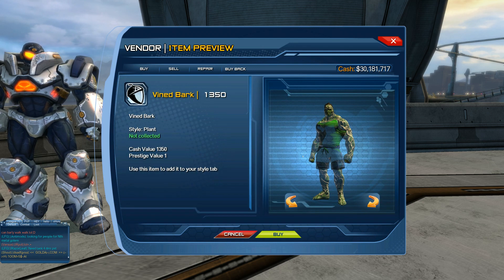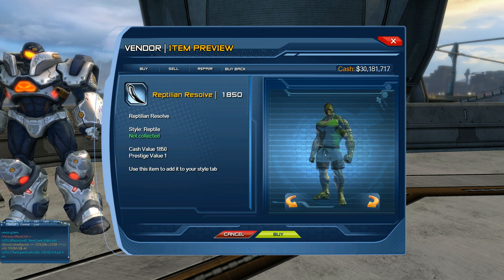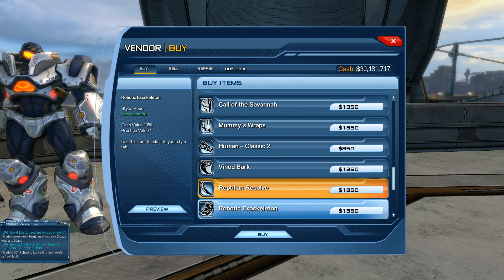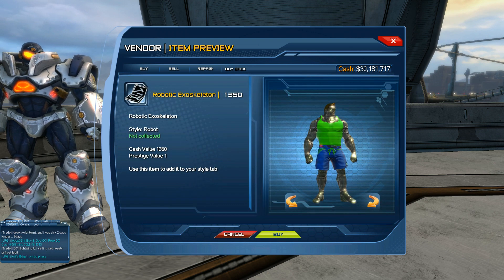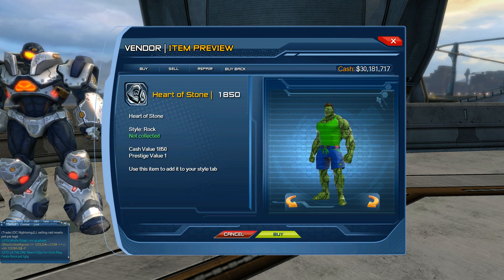Then we have Vine Bark — if you want to create a tree-like texture or tree-type character, you want to use this plant skin. Vine Bark is 1350 Cash. Then we have Reptilian Resolve — if you want to create something like a lizard, similar to Marvel's Lizard or Killer Croc, you can use this skin at 1850 Cash. Then we have Robotic Exoskeleton at 1350 Cash — if you want to be fully cybernetic with a robotic texture. As we scroll down, Heart of Stone is if you want to create a rock creature, or like Marvel's The Thing.